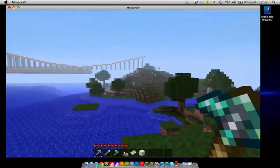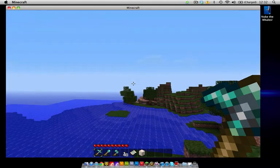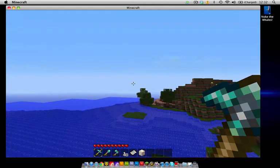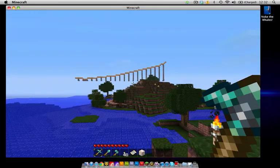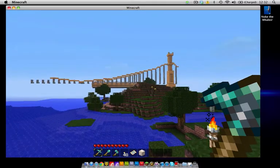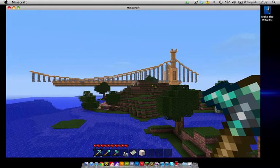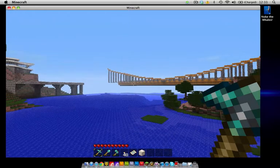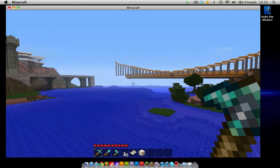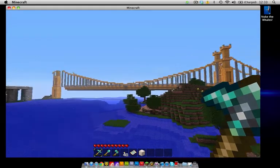This is a good angle too because I can show you the span of the bridge. Actually, let's turn the fog back up and let it render. You can really check out the spans of the bridge here — if it would load. There we go. You can kind of see my road over there on the left-hand side. There we go, now the bridge is coming in.